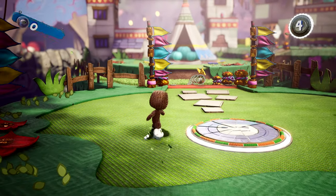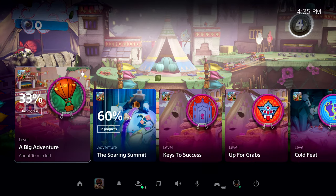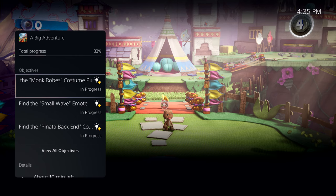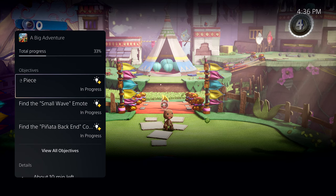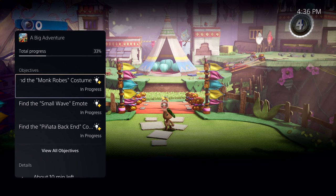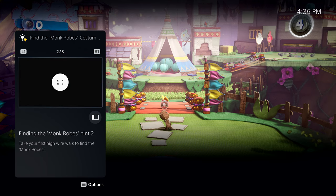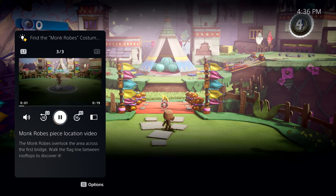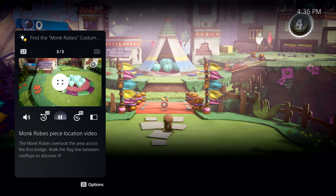But there's more to see here. Let's open that activity back up. It looks like I missed an objective to find the monk robe's costume piece — looks like I need a little help. Some in-game activities, like this one, offer official game help. Game help is included as a benefit for active PlayStation Plus members in some PS5 games. In this case, I can open up that objective to get some hints without resorting to a web search or digging through long videos or articles that might contain spoilers. This particular hint is a video, and I can play it here in the card, and I can expand it to get a bigger view without leaving the game.